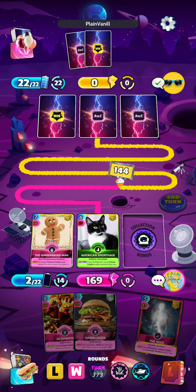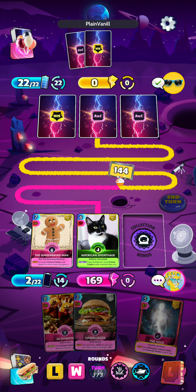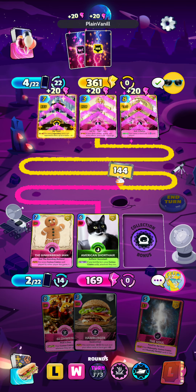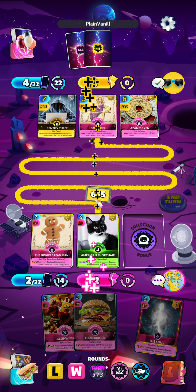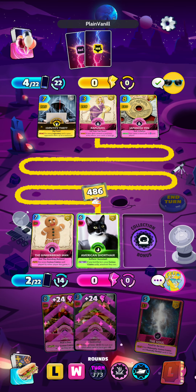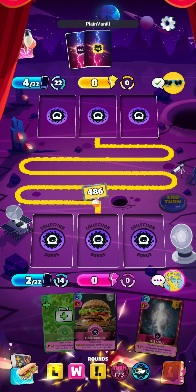There we have it — another loss for us. Unless the opponent plays some very bad cards, I do not see that happening. But I think we can pull through in the next two rounds, as the American Shorthair will give a 24 boost to everything, and we have the Soul in hand to guarantee the next round.